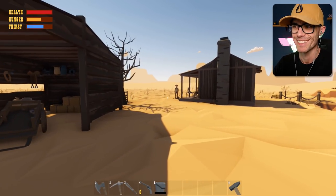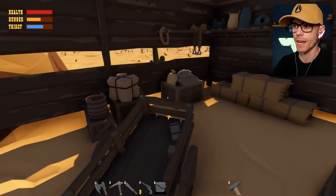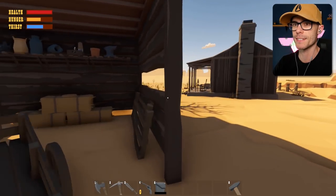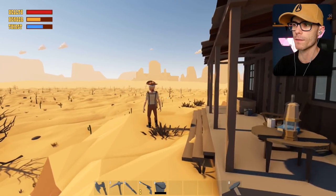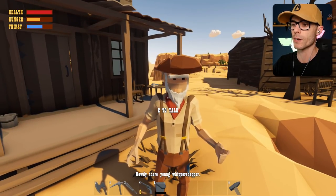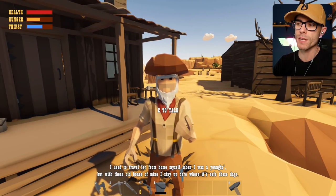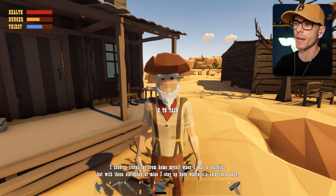There he is - does he have a gun? I don't think so. I'm gonna steal his nails just in case. This guy likes to pan for gold - nice, what a legend. Let's go talk to our new friend. 'Howdy there, young whippersnapper.' He sounds like an old guy. 'That's a mighty fine airship you flew in on, what a way to get around. I used to travel far from home myself when I was a young'un, but with these old bones of mine, I stay up here where it's safe these days.'